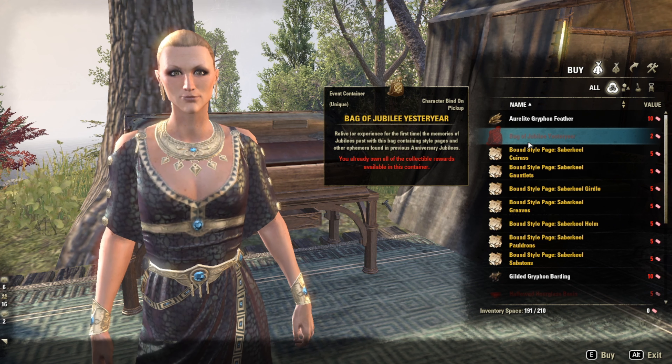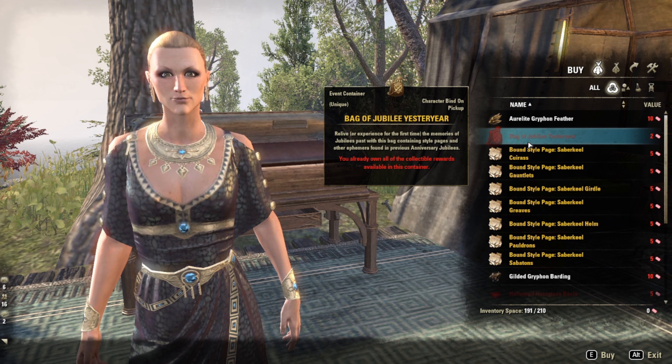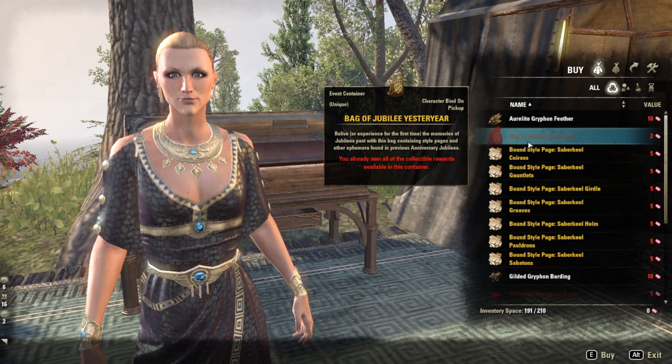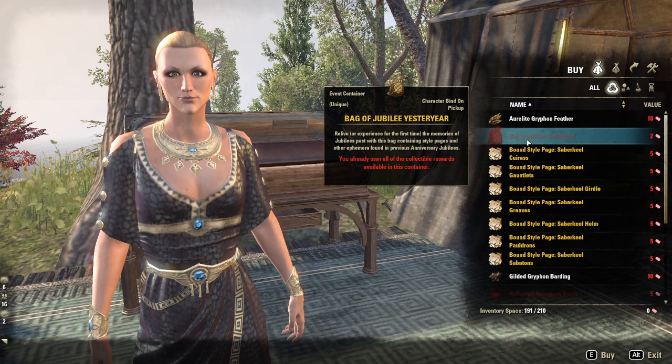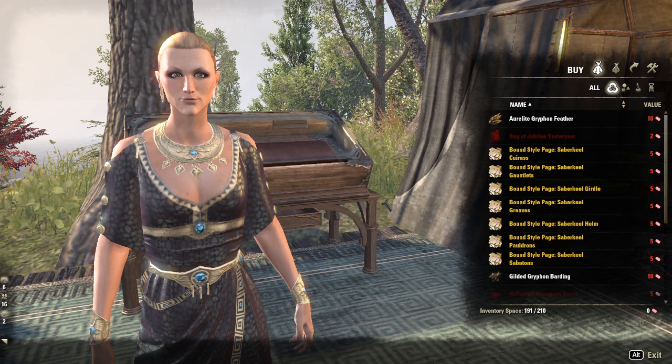And finally, we have some prior event motifs and style pages that have been retired to the Bag of Jubilee, which is purchasable for two tickets each. As always, you're guaranteed not to get a repeat if you already know it. Just make sure you're on the right character, especially for those Worm Cult motifs.